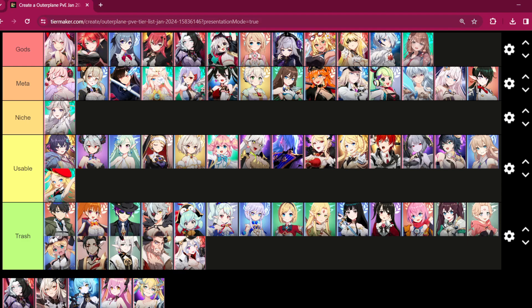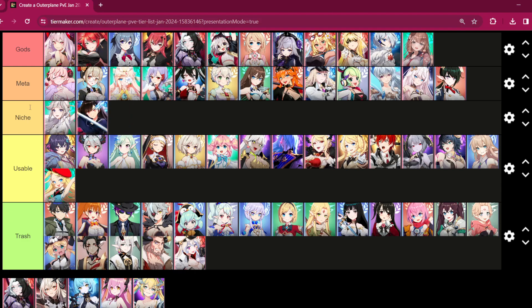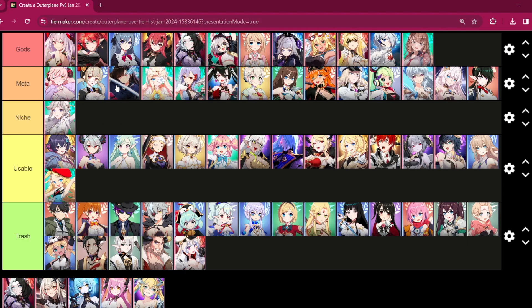Rin — I think she's a solid blue DPS still. She's used in enough places that I can put her in meta, so she stays. Seiren stays here too — definitely still a meta pick if you need a healer or debuff cleanser, she is your girl in most of this content.